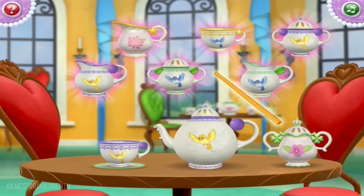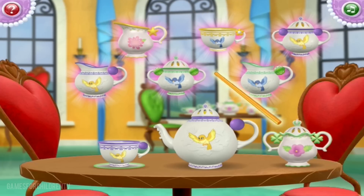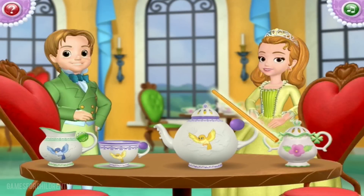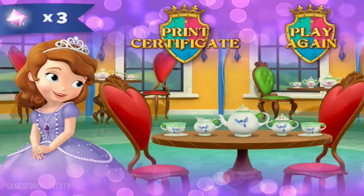You're really good at this! One more to go! The last piece of the set is a creamer with green stripes and a blue bird and green gems on its handles. Look! What a beautiful tea set! Now, select the teapot with the magic wand. Beautifully done! You didn't spill a drop! You're doing great! What a wonderful helper you are to Sophia! You've earned three gems and a special certificate!